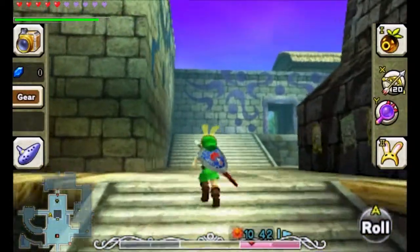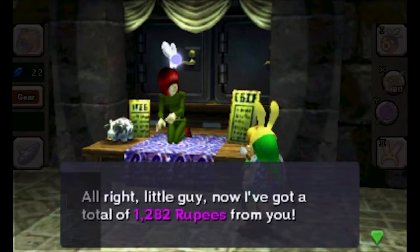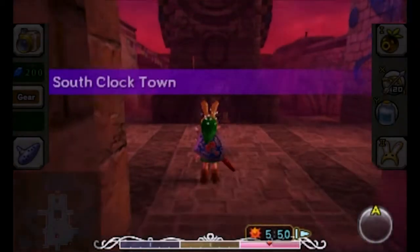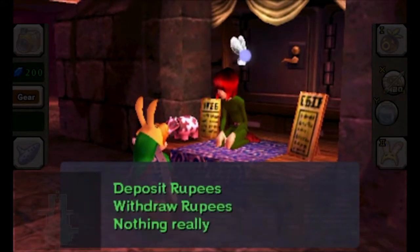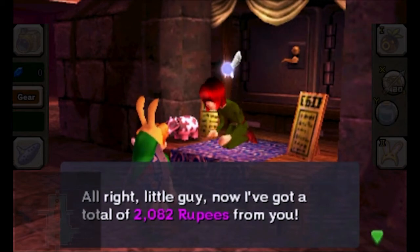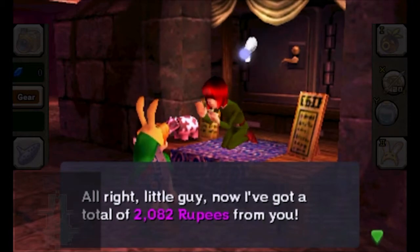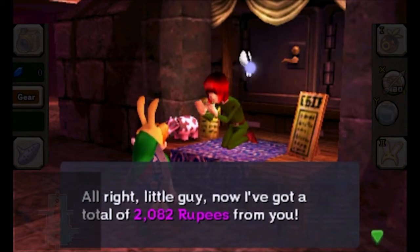I'm going to spend the rest of this day grinding as much money as possible and I'll show you every 200 rupee milestone. It's about the night of the final day and I've banked just over 2,000 rupees — right in the nick of time because the Dodongos are going to disappear. Those are honestly the best ways to get money right now, but only during the day.